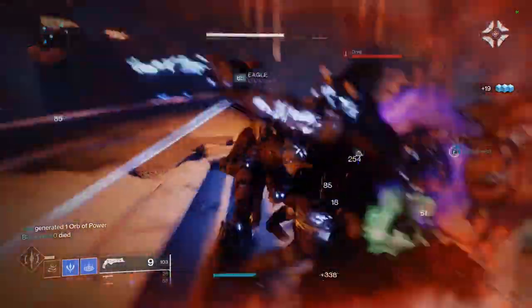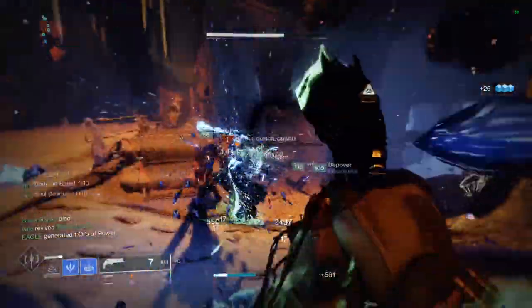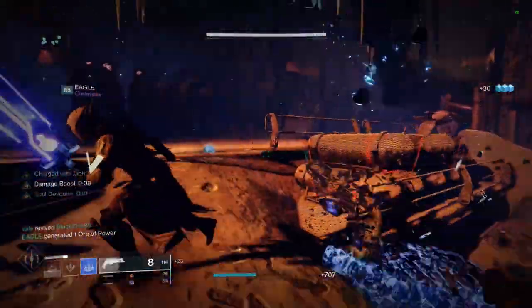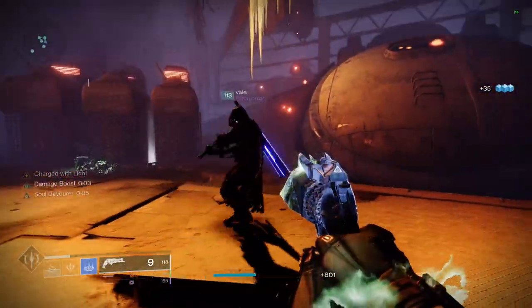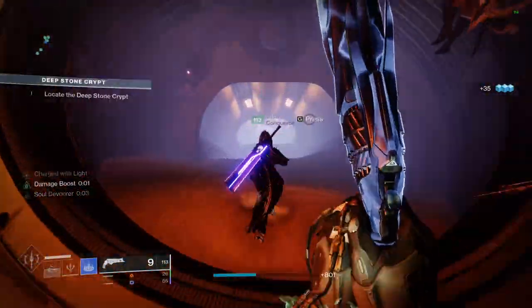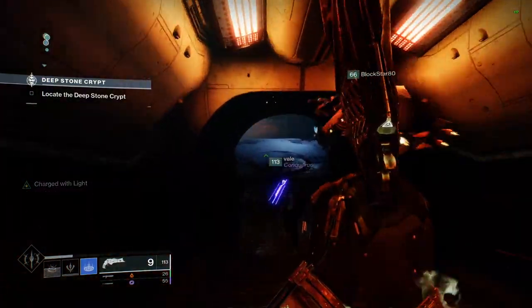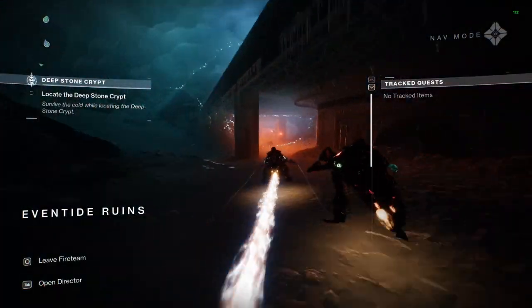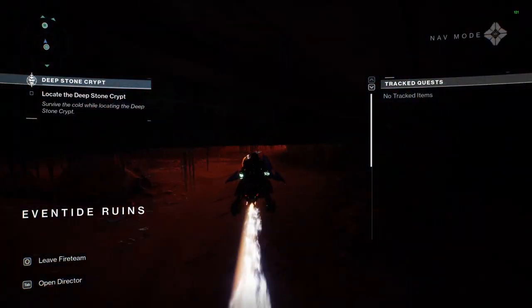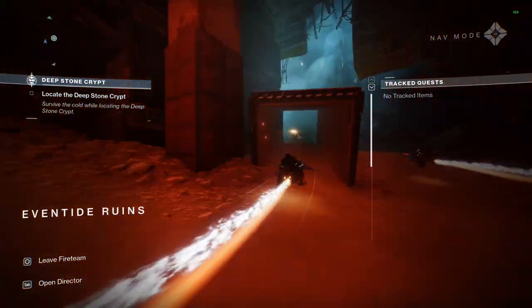The Deep Stone Crypt takes you deep into the secrets of Clovis Bray's hidden facility where he created the Exos. The Fallen have invaded this dormant crypt and Elsie Bray sent you there to take them out. The raid starts in the Eventide Ruins where you'll head into the building on the right and clear out the enemies before a hatch will open up, allowing you to enter and travel through the tunnels.